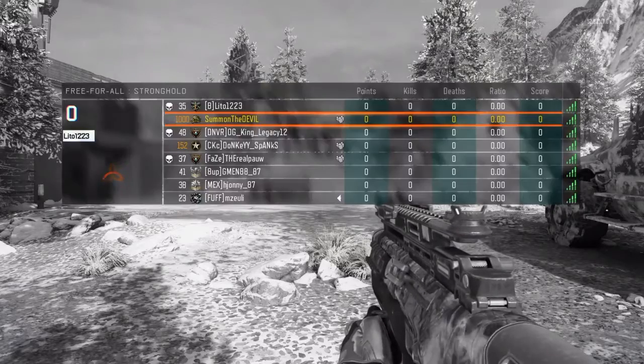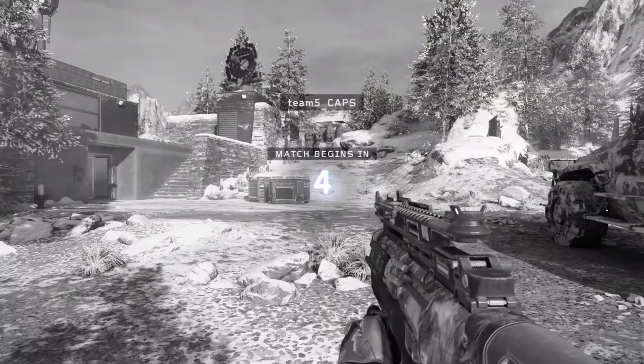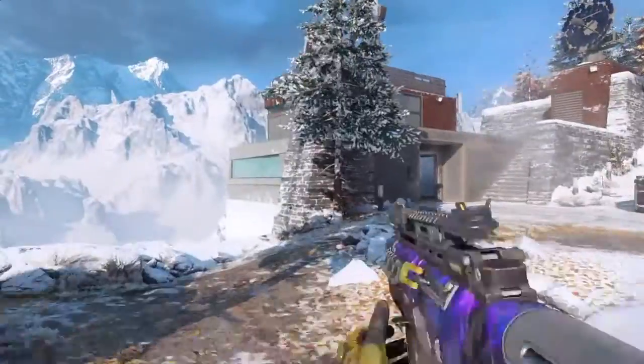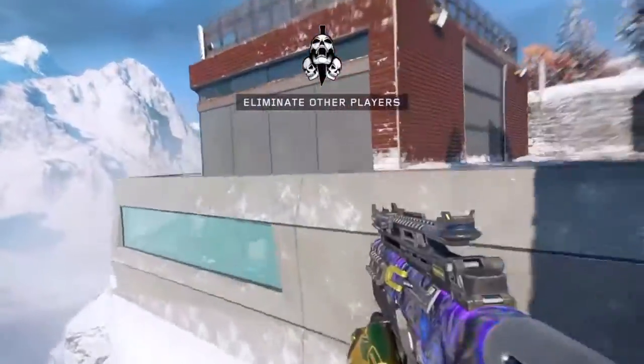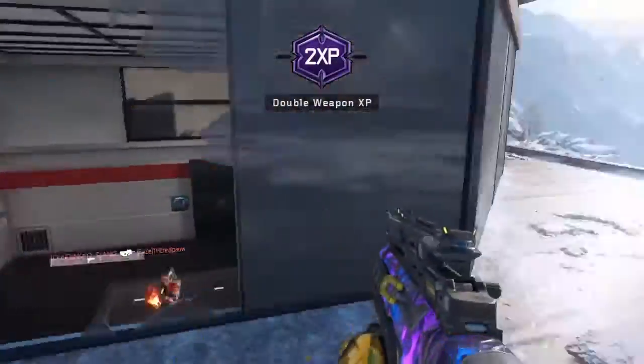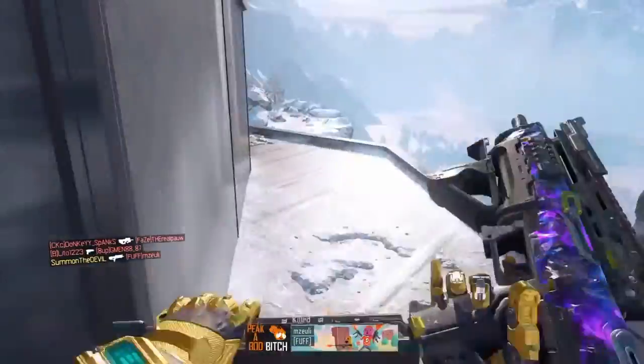Let's do this — VMP! Alright, someone's spawning on the left and the right. I'm gonna take the left route because I think he has the higher vantage point on me. I think someone spawns here — nope, no one spawns here. Oh, they do! Boom, one kill.